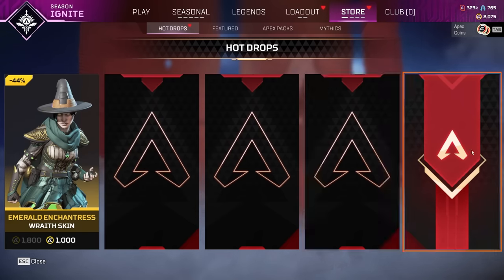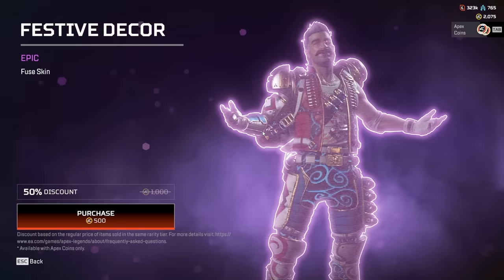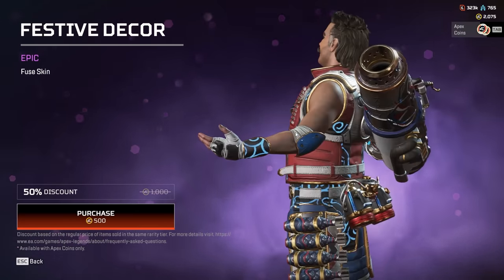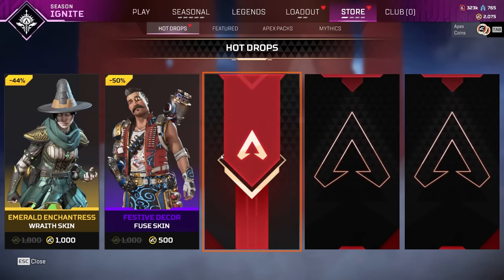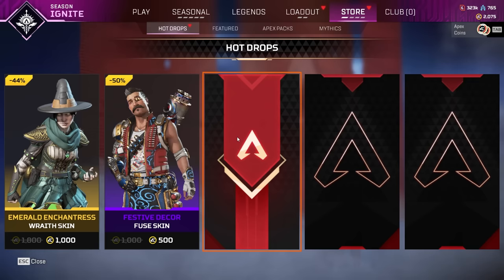This is like a recolor of one of the Wraith Halloween skins. I honestly had no idea I didn't have this. Number two — here we go. Fuse Festive Decor. 500 for an Epic. Not the best. It's a shame to get an Epic in here. It's really interesting because I have almost every item in the game — I'm pretty sure I have every Rampart skin. But Rampart's my most played legend. Fuse I don't play much, so interesting choice.